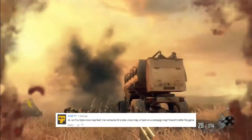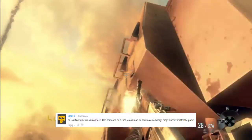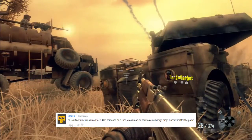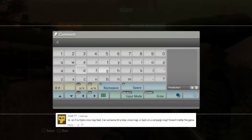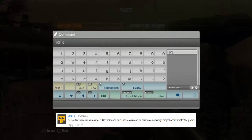Up next, Commander YouTube wanted to see something very unique, and I'm going to be coming in here to complete this challenge. He wanted to see a campaign tube or a cross map. As you can see, I get the nice hitmarker there to show that I actually killed the guy. There are no clan tags in campaigns, so as you can see here, I'm loading up the clan tag we had for this week's episode.